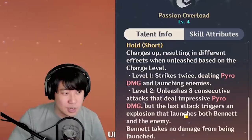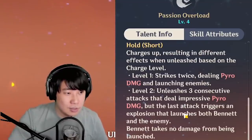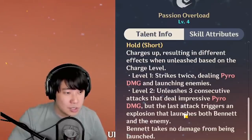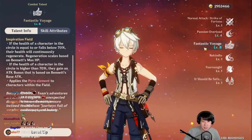If you hold, it charges up resulting in different effects based on charge level. Level one strikes twice dealing Pyro damage and launching enemies. Level two unleashes three consecutive attacks dealing impressive Pyro damage, with the last attack triggering an explosion that launches both Bennett and the enemy — but Bennett takes no damage from being launched.